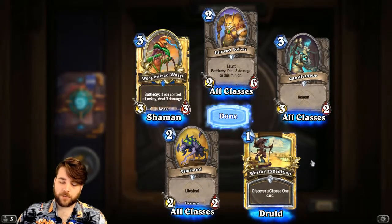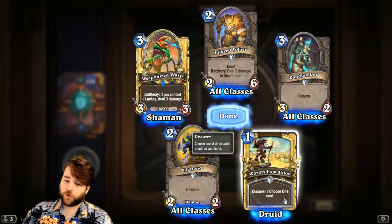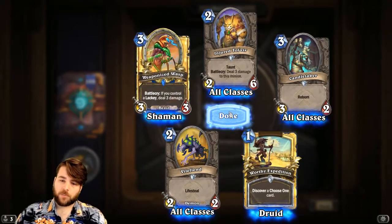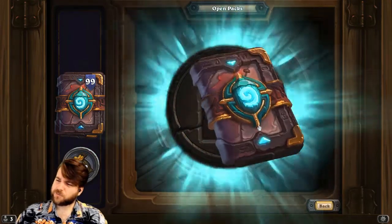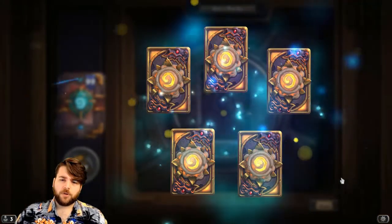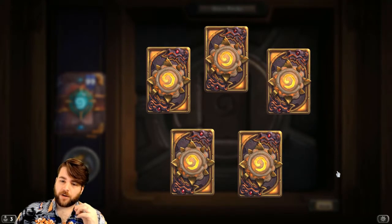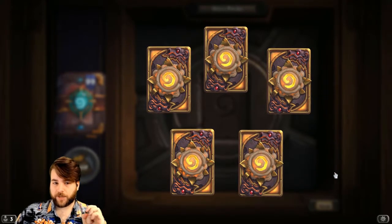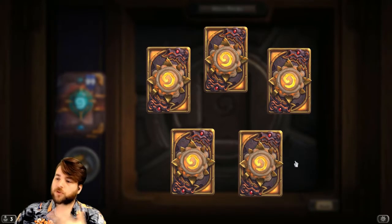We've also got a Gold Common — the Druid one: Discover a Choose One card for 1 mana. That's really quite cool. A lot of the Choose One cards are really flexible, so I wouldn't be surprised if that 1-mana spell just gives you so many options.